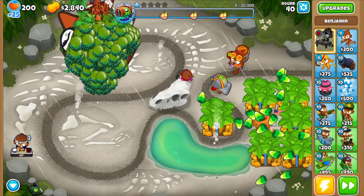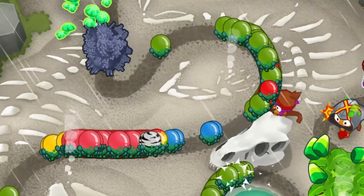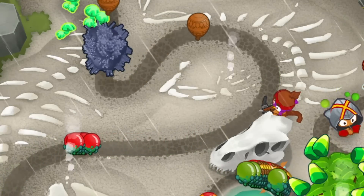All of those green blooms plus all the skulls activating in one go. But what I found more interesting is that the Moab mines don't disappear after triggering on Bloonarius, which meant the actual number of mines needed might be a little lower than 10,000.